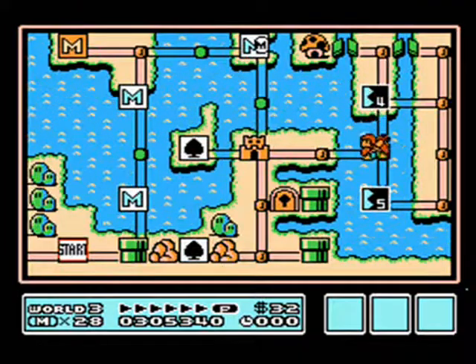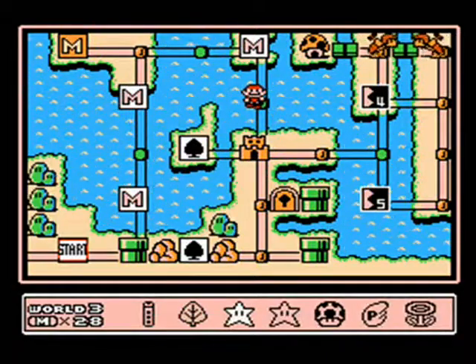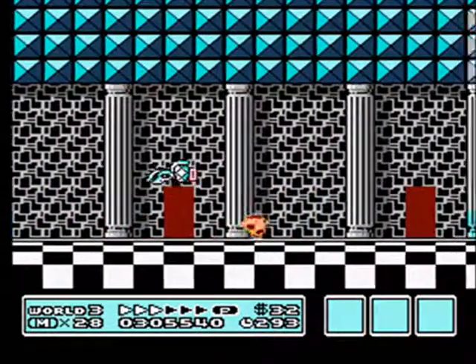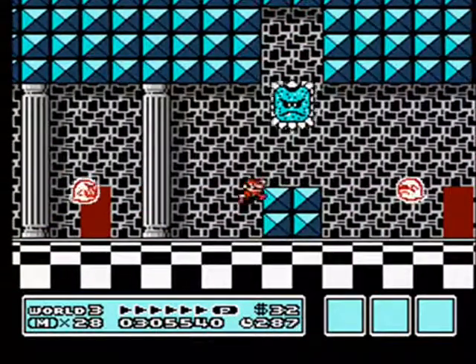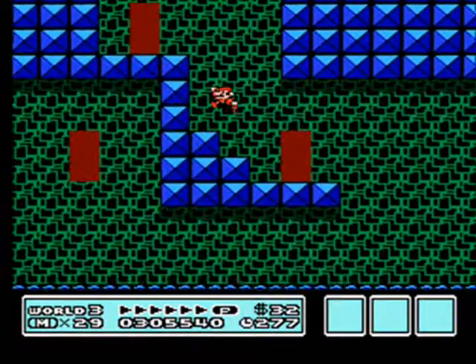Am I even paying attention to what I'm doing? Oh yeah, I just noticed there's those bridges — they alternate between being open and closed. Let's use a star. These enemies can only be killed by a star, or by a power-up that we haven't seen yet. That's not the door I wanted. Yeah, there we go.